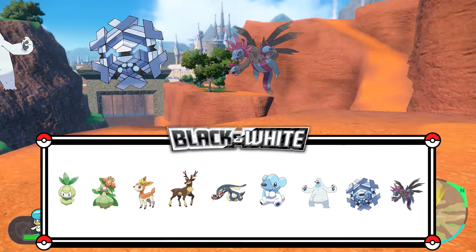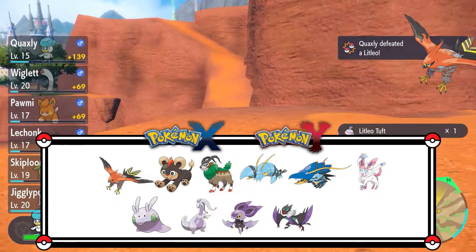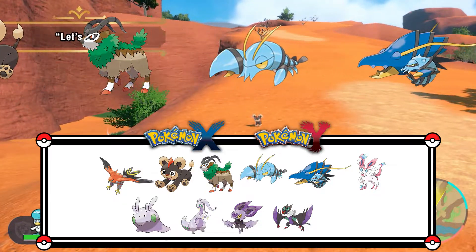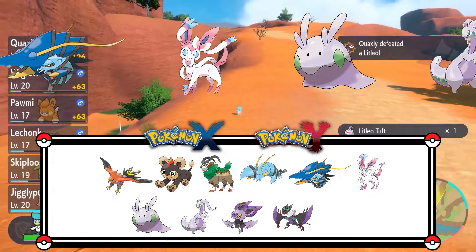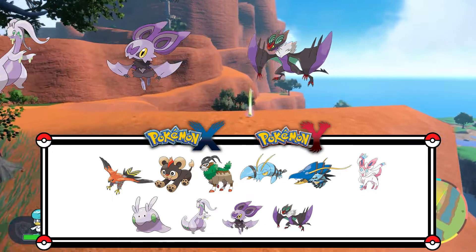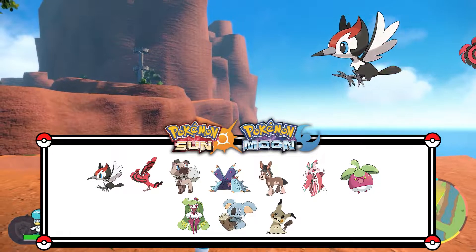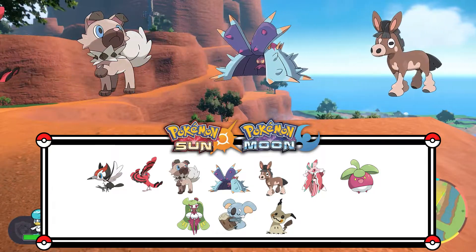Quaxly's out there in the world, charging straight toward that Litleo! Looks like Quaxly battled Litleo on its own and won! That's because the Trainer gave Quaxly the Let's Go command. Using Let's Go will send your lead Pokémon out onto the field to battle. If a Pokémon gets sent out toward an item, it'll go pick it up — just like Quaxly here. What a useful command for searching your surroundings!